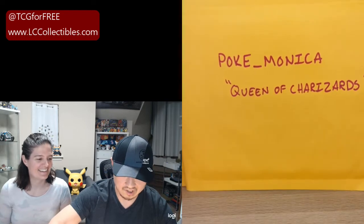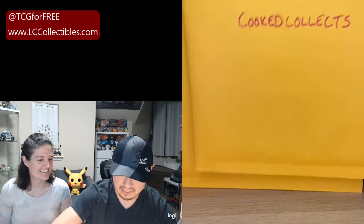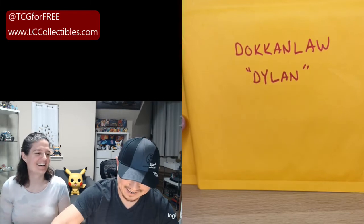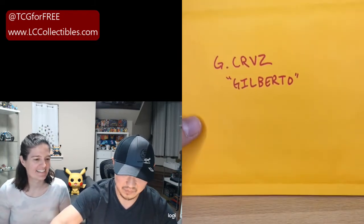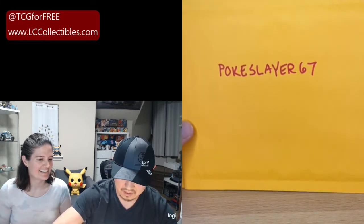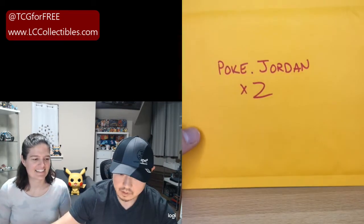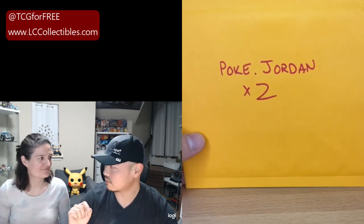We have Father and Son Collectibles, the dynamic duo as always. Pokemonica, who pulled our Charizard for Darkness of Blaze — one of our three Charizards. We have Cook Collects, which is always incredibly fast to buy slots. We have Doken Law — Dylan — he is new, so welcome Doken Law. Appreciate you joining a real trading card game instead of Dragon Ball Z. We have Poke Jordan with two slots. We have Gilberto G. Cruz, who joined us new as well. And then we have Poke Slayer. Poke Slayer and Doken Slayer are friends — thanks for helping us get some people to crossover from DBZ.